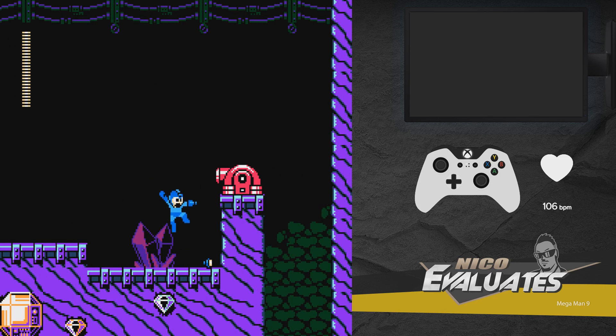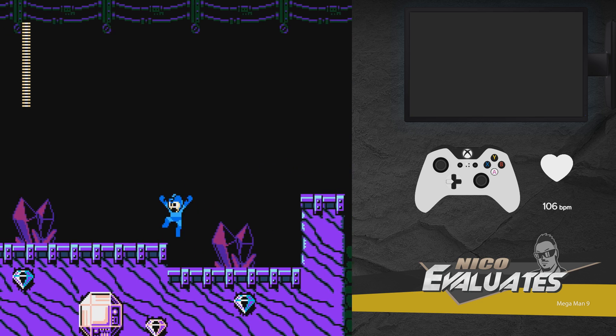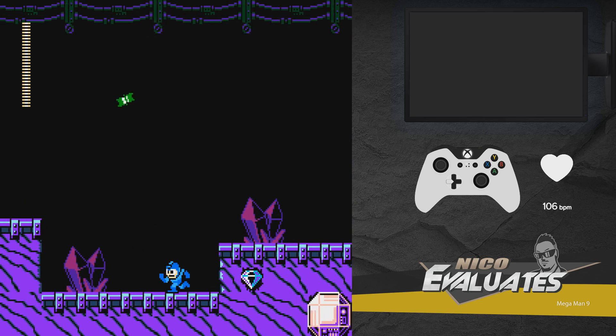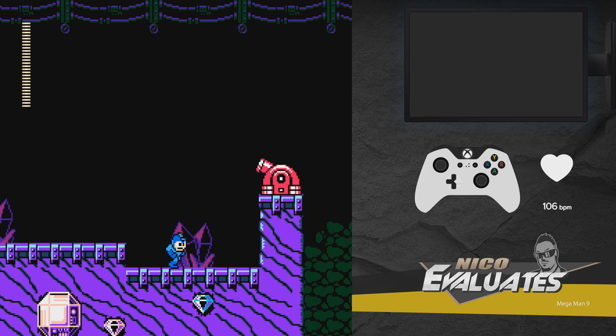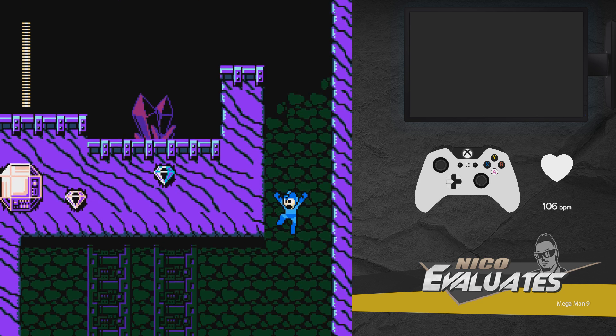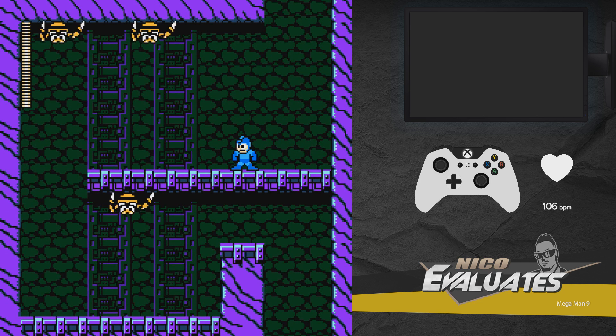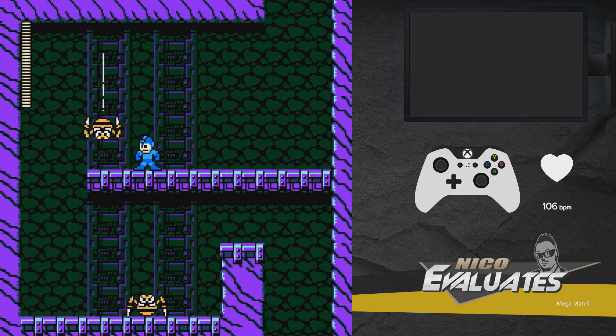This stage has a lot of small things that you are supposed to hit, and sometimes it just gets overwhelming when there's so much going on. You have to be going pretty slowly here if you want to have any kind of success — for casual players anyway. I've got more of these spiders. I like them. They drop down when you get close, and just two shots kills them.